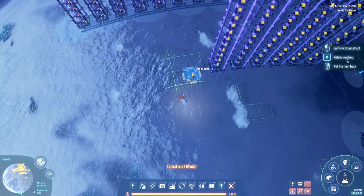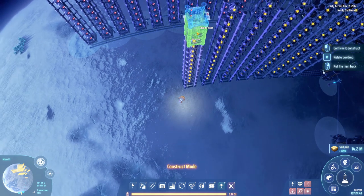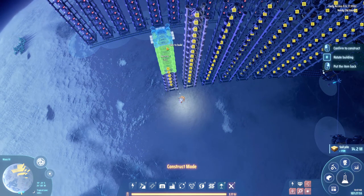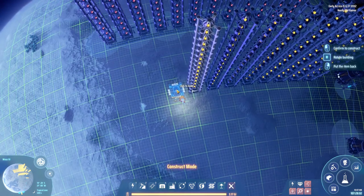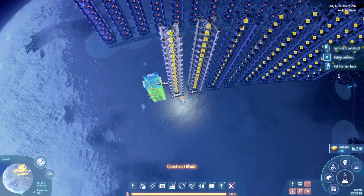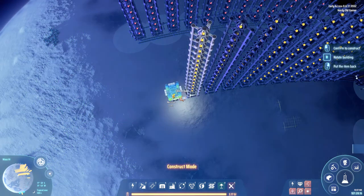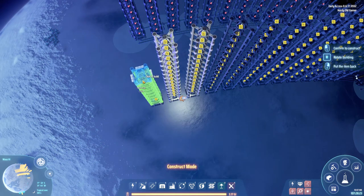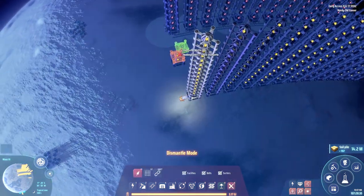We basically need 60 more than we have of reds, so four towers more than we have in the reds, which is fine. It's not easy to do it properly when you're flying. That's 180 - that's 180, let's do those again.